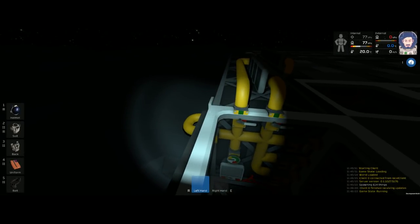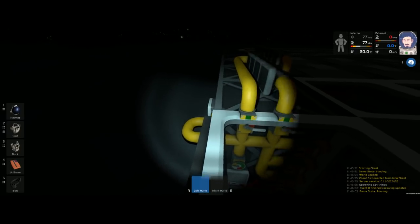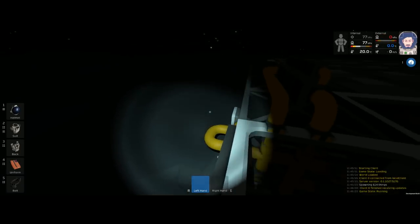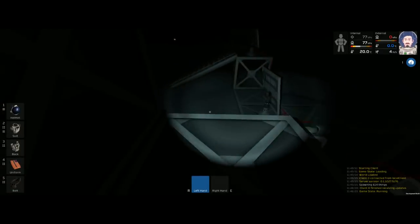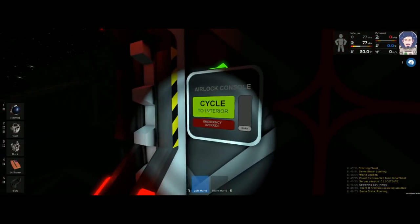If there are any questions go ahead and post them in chat. Only one person watching it seems. The passive vent is for purging the system to the outside - dumping excess or unwanted gas. As you can see on the inside, we'll go back in.